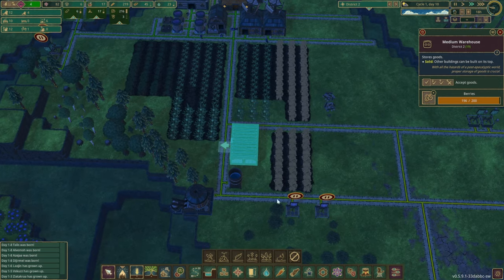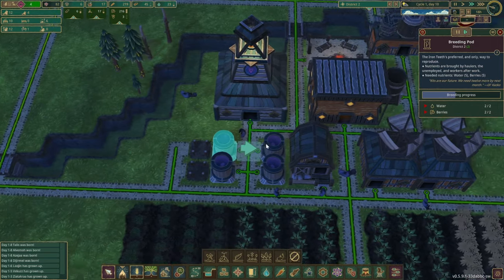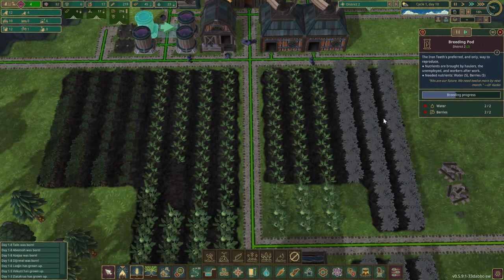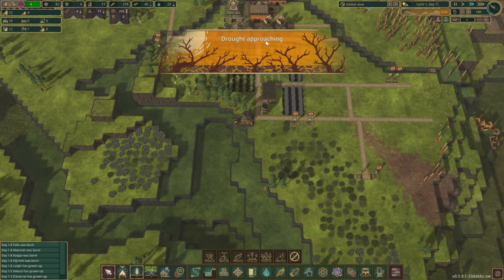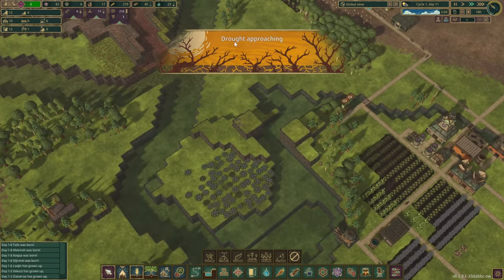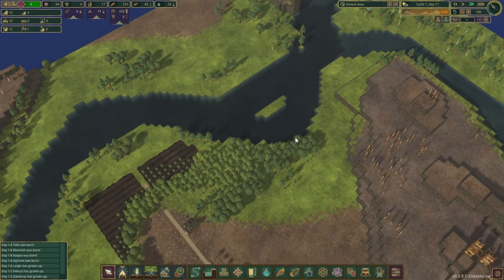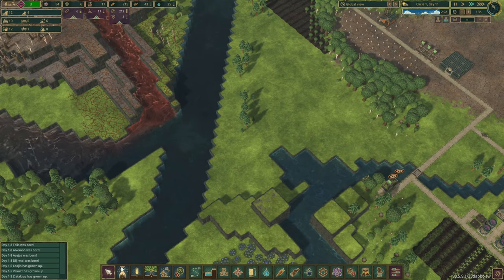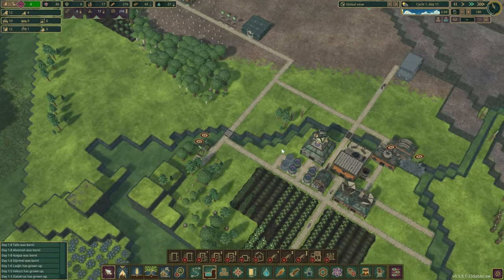Drought approaching! In three days we are going to struggle a little bit. Do we have enough? We don't have enough science points. Three days — if we manage to construct one more, maybe two more breeding boards before then, that would help. Highest priority: how many construction beavers do we have? Just one. These guys are homeless as well and we don't have a lot of logs.